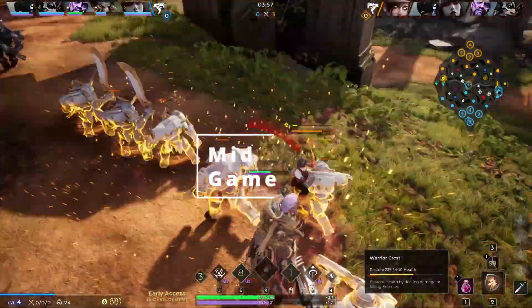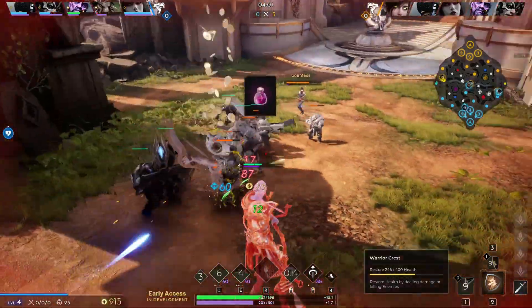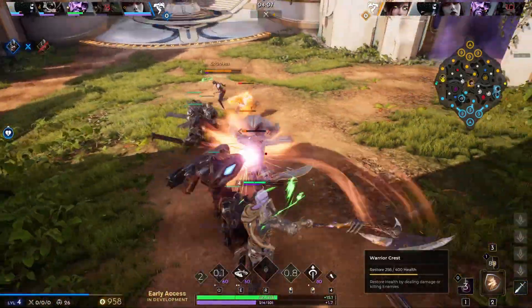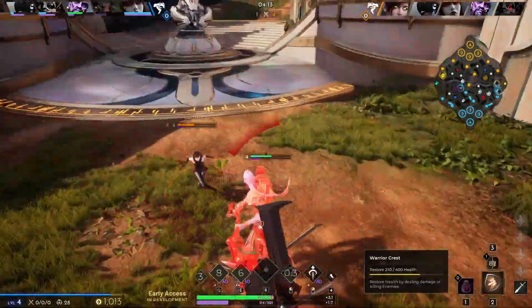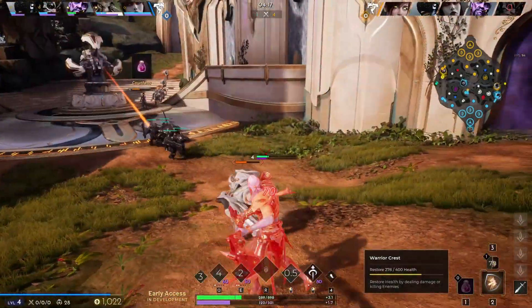Mid-game in offlane is where, if you're a tank, you'll really start to feel their attacks bouncing off of you, and if you're a damage character, you'll start to see their health magically disappear. You have to understand that offlane will be higher level than most of the other lanes for a majority of the game. This allows you to act as the counterbalance and be able to fight against anyone who decides to gank you around the mid-game point.